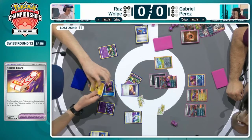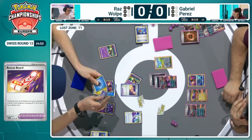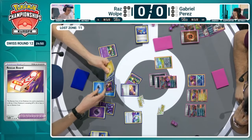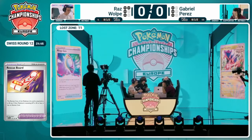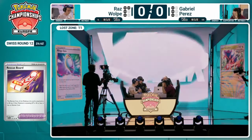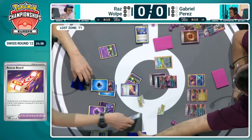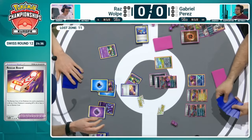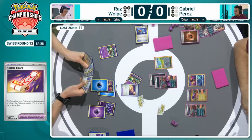It's a perfect card for Lost Box variants. We do see the Super Rod to replenish the Psychic Energy — the one copy of Psychic Energy — to be able to use to attach to the Sableye. Gets the Water Energy also on the Radiant Greninja. So it looks like we will be seeing a Lost Mine attack this turn.